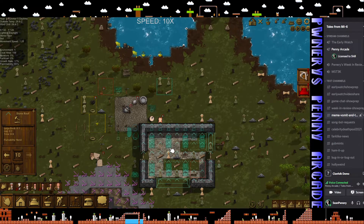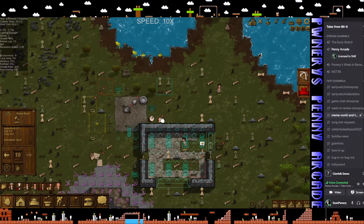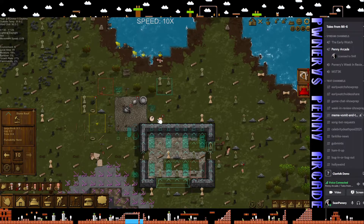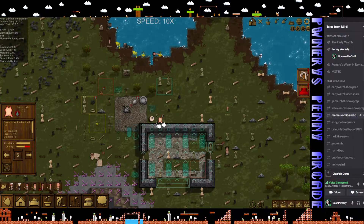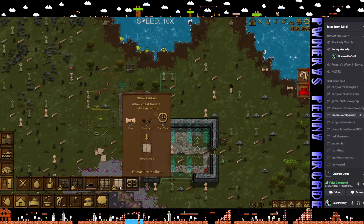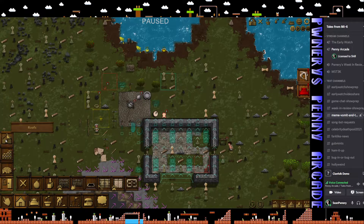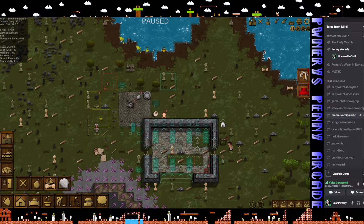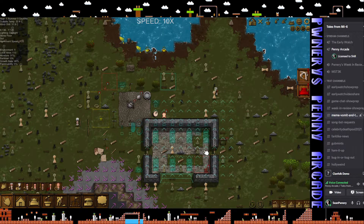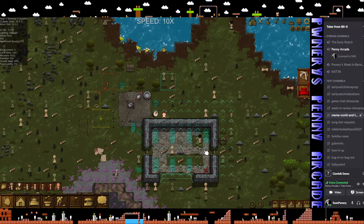Now everything that's sitting outside is being waterlogged or ruined. The skin will be degraded, and this rack thing is going to be degraded. So what I'll probably want to do just to get it from being totally ruined is I could build a hay roof on the outside and build myself a little perimeter. They're not going to do it in time, but you know, it's a thing.